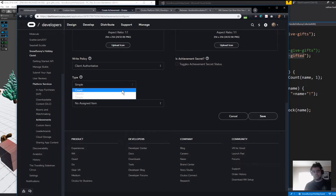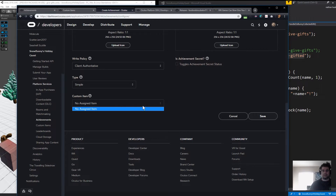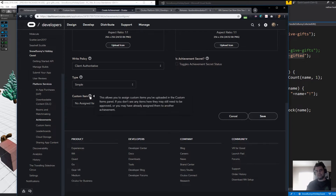The type has three different options: count, bit field, or simple. We're going to stick with simple for this, but count is pretty cool — you can say after 10, unlock an achievement. Bit field has more data. And then custom item is going to be set to no assigned item. This is where you come back later when your custom item gets approved. None of my custom items have been approved yet since I started this yesterday, but you'll come back to this later.